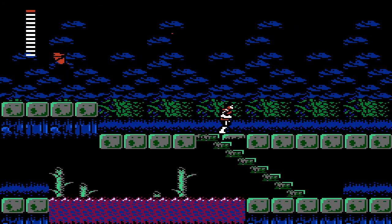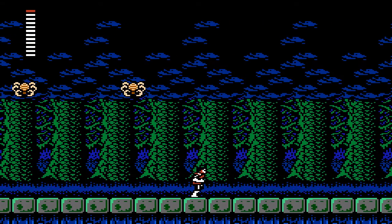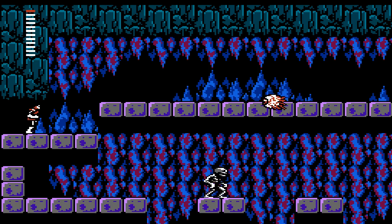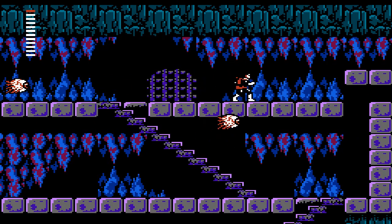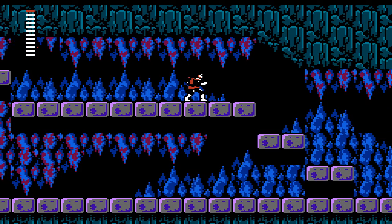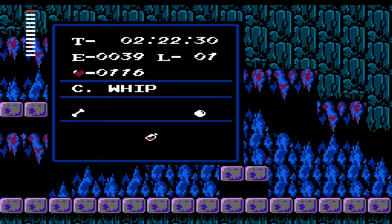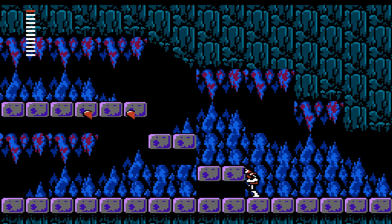Jump over that guy — remember what we did last time, let's make a leap of faith. Watch out for these guys, they love to spit webs at us. We'll just run away; they'll do us more harm than good. Are we in town yet? No, we got the floating eyeballs. We'll see these guys later on in Zelda II: The Adventure of Link. Oh, that bat hit me.